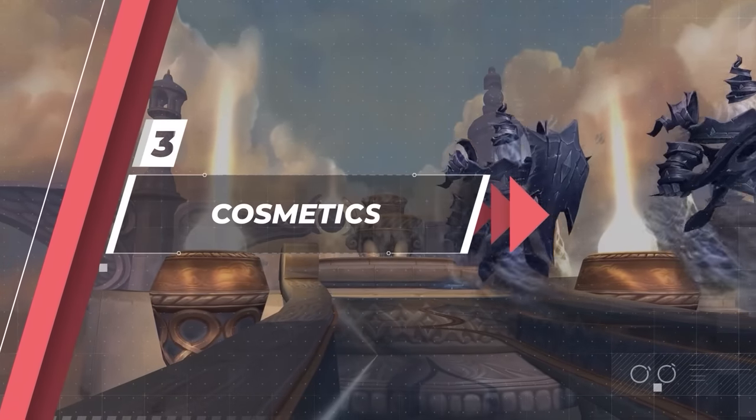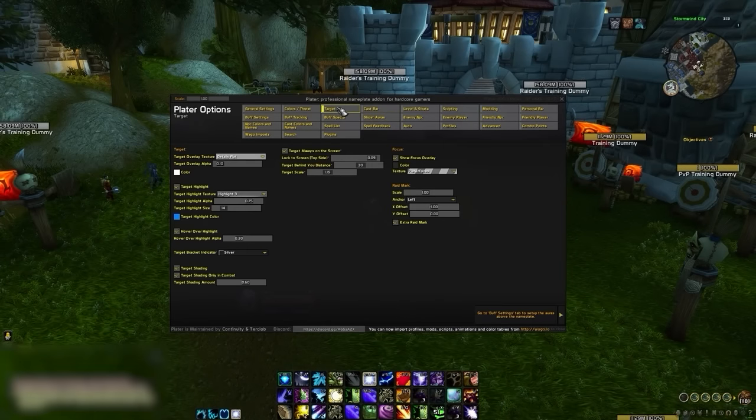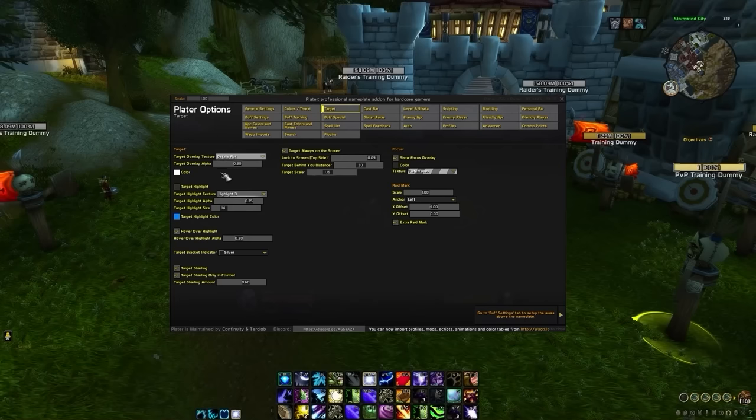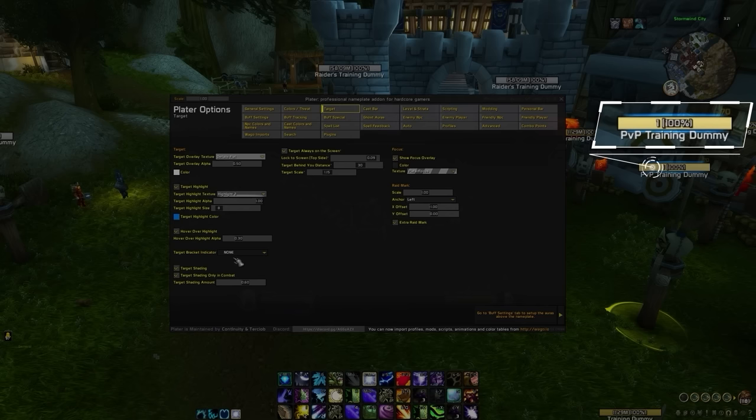Before we cover some of the more technical aspects of Plater, let's quickly cover some optional but useful cosmetic settings. First up, in the target tab, we can adjust some settings to make it clear who we are targeting. The first setting we will adjust is the target overlay alpha, which we recommend keeping at 0.5. Then let's make sure target highlight is enabled, and then select whatever texture you like the most. Adjust the highlight alpha anywhere from 0.5 to 1, and then the target highlight size anywhere from 5 to 10. If your highlight alpha is high enough, you don't really need to play with the target bracket indicator, but you definitely could if desired. Just be aware that some of these indicators will overlap with our debuffs, raid markers, and cooldown timers.